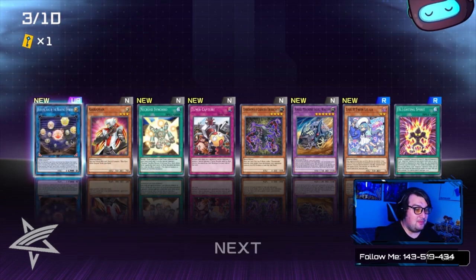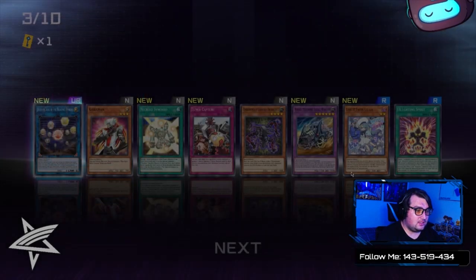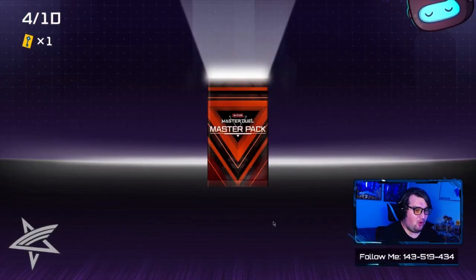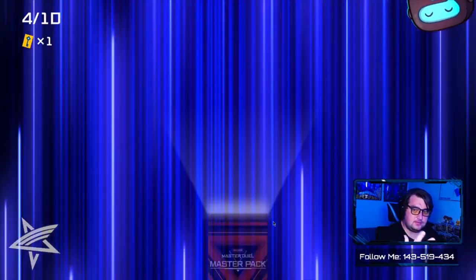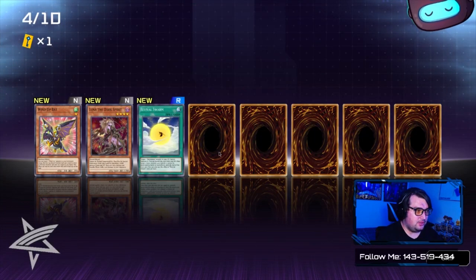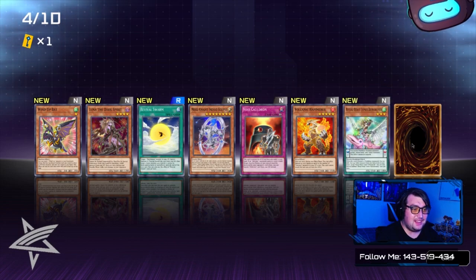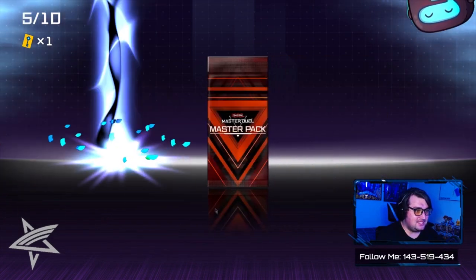Damn, that's a good pull for me — Hieratic Seal of the Heavenly Spheres! That's a good card. Wind-Up Bat, Luna the Dark Spirit, Revival Swarm, Mech Knight Void Clawed, Volcanic and Ritual Tamer — shout out to Pain 96.